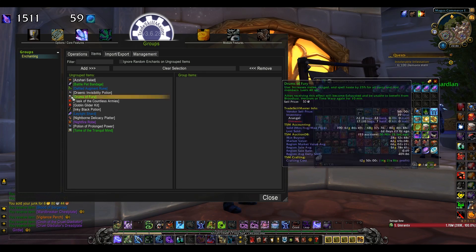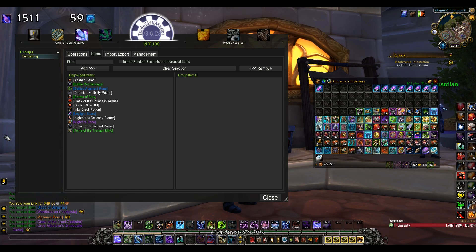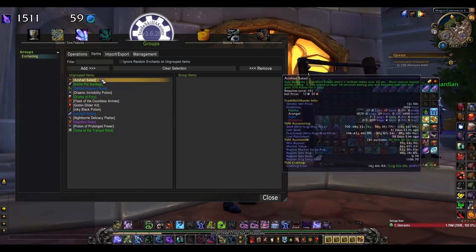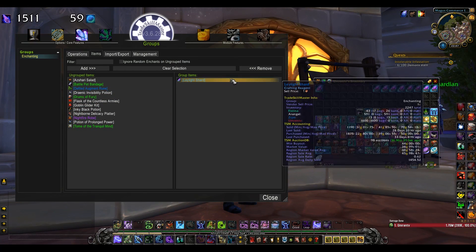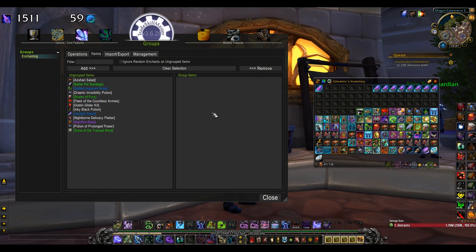Now after you've made a group, you should get items into the group. You have a couple of ways of doing it. On the left side there is a container showing the items you have in your bags. Unless they are already assigned to another group, you will find them here. One way of adding an item is clicking on the item in the container and then pressing Add — that will add that item to the group.